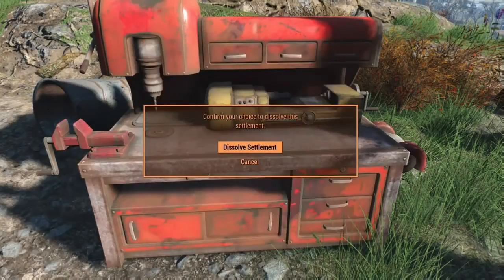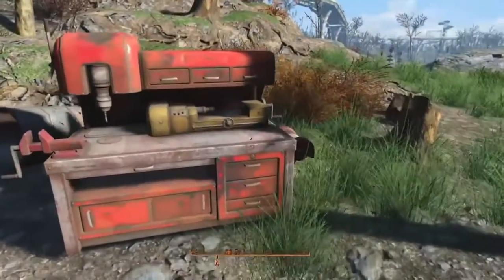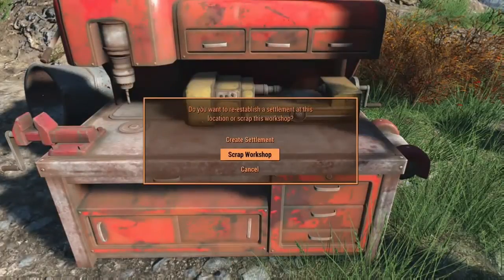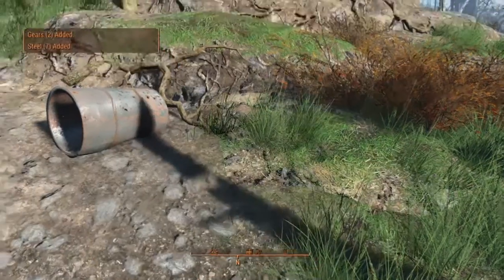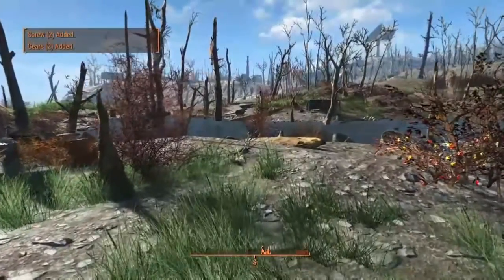If you decide to scrap the settlement, you'll notice that the workbench is still there. If you activate the workbench again it'll ask you if you want to create the settlement again or scrap the workbench. I scrapped the workbench, so this settlement is no longer here.